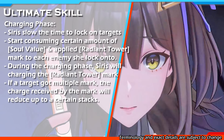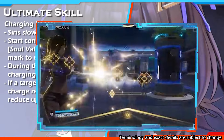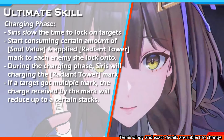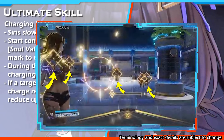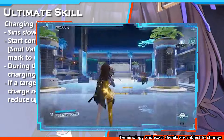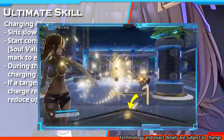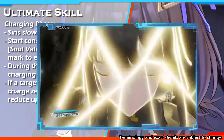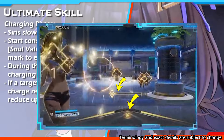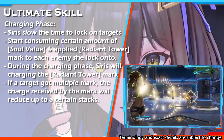When using her ultimate skill, she will enter the cameraman phase. While in the cameraman phase, Siris will start locking on to every enemy within the camera view, just like Chen Xing's standard skill. Then Siris will apply one stack of Radiant Tower Mark to each enemy she locks on to. If there are no more enemies to mark, she will start stacking the Radiant Tower Mark on enemies who already have the mark. Also during the cameraman phase, Siris will be charging the Radiant Tower Mark while simultaneously consuming the remaining soul value charge. If a target has multiple marks, the charge received by each mark is reduced. The amount of Radiant Tower charge received by each mark and soul value consumed can increase the total damage her ultimate skill deals.